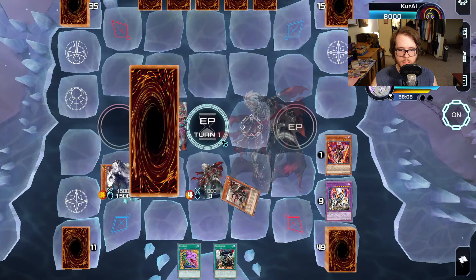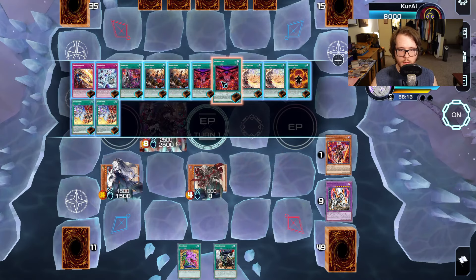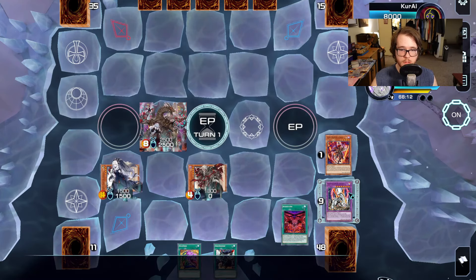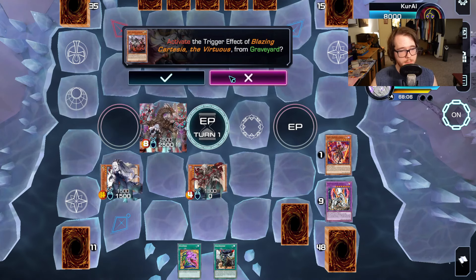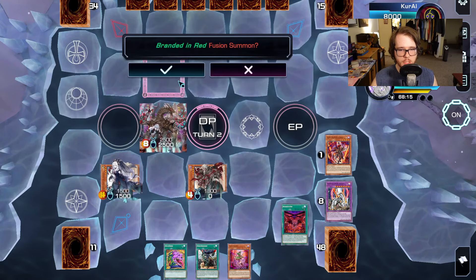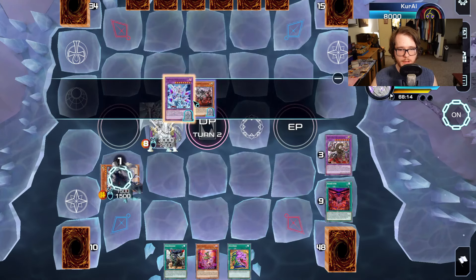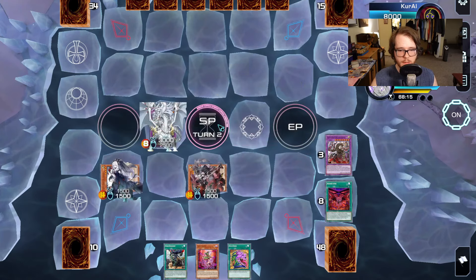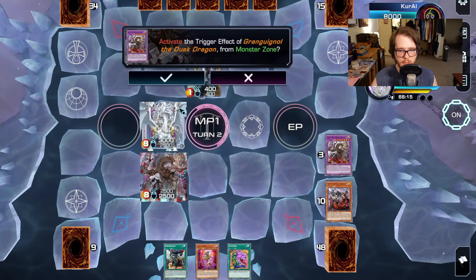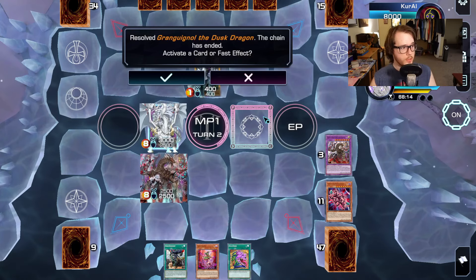In the end phase, Titanic Clad puts Albaz on the field or to hand. Then Albion effect sets Branded in Red — you have Tragedy in the grave and you keep Cartesia in the graveyard. Next turn: Branded in Red targets Tragedy, then you make Sanctifier out of Albaz and Grand Gwignol. Then Quem effect summons Cartesia. Go into main phase, wait for your opponent to do a single action, then Cartesia makes the second Gwignol to send the Gimmick Puppet.